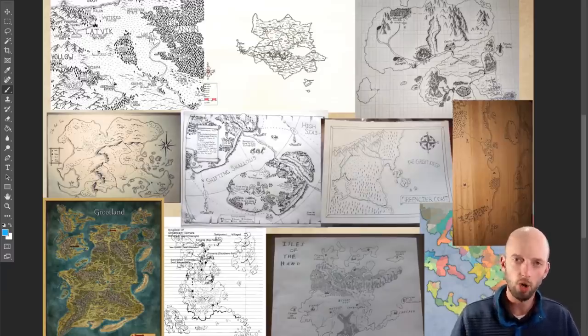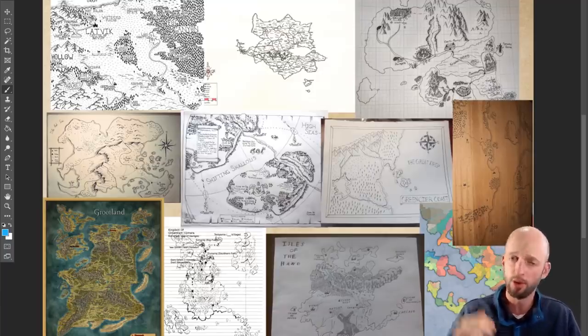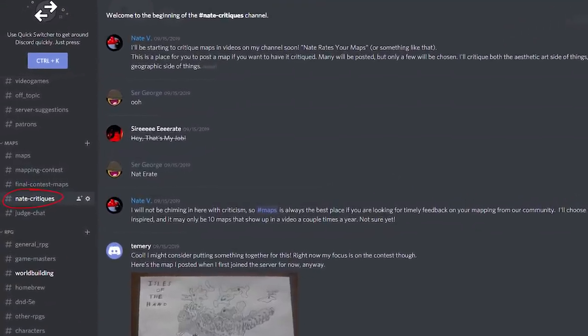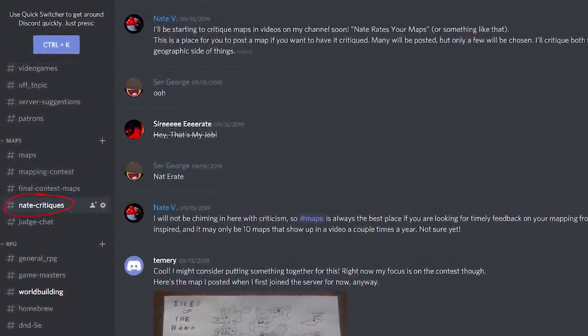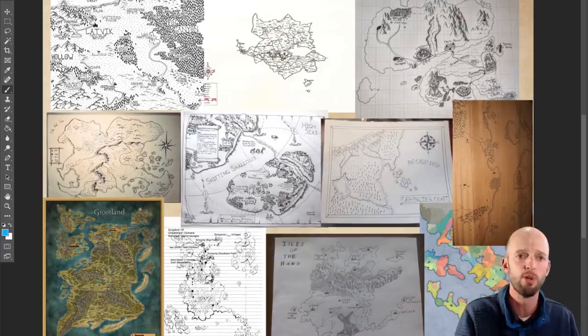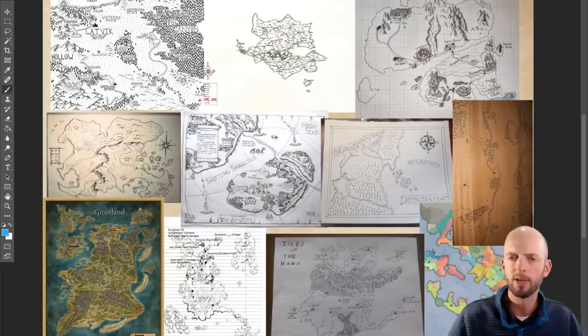We have a whole bunch of maps that were submitted through my Discord server. If you want to submit some for future videos, please go over to the WASD20 Discord server — I'll put a link down in the video description. There is a section there called Nate Critiques and it is for this series. These were some of the many maps submitted and we're going to move pretty quickly, keeping this like a shotgun through your maps, but I'm going to try to be a little more constructive in my critique than shotguns would be.